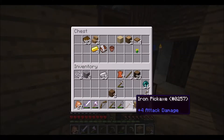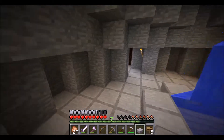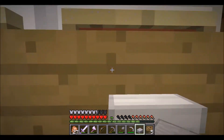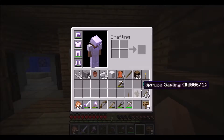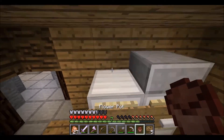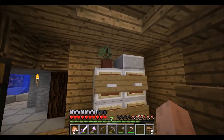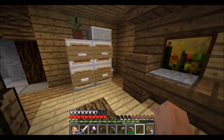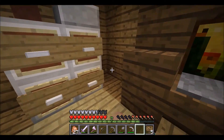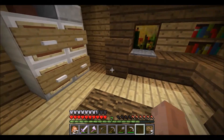Let me grab some cobble real quick. I decided to grab a stone slab for right there, kind of as a work surface. I got an extra flower pot to put in a rubber tree plant right in the corner, just to disperse it up a little bit, make it look like an actual office space. I may put a cauldron in the corner - it looks like a dumpster.